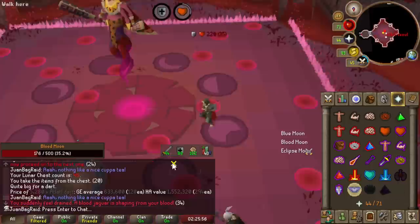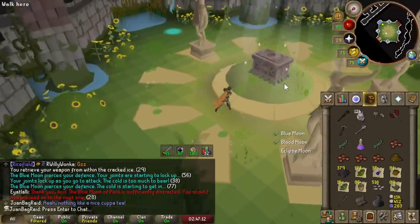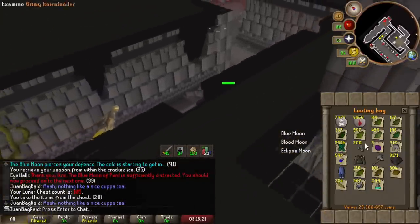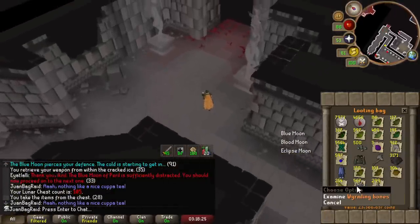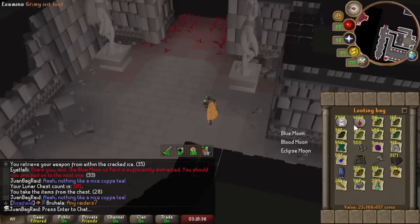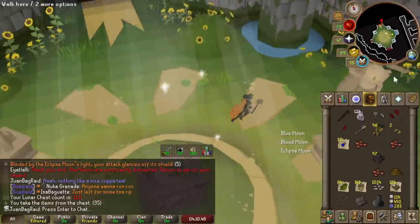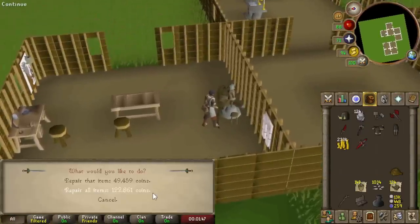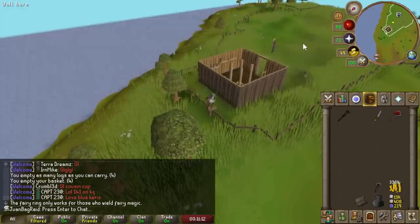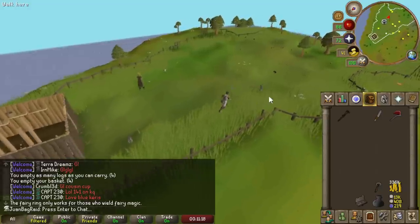I had to tele out - risked it with two food, it wasn't enough. 79 defense! Big milestone: 100kc at perilous moons. Let's look at some loot from the looting bag - seeds I'm already planting, water orbs that'll pair nicely with battle staves, and a lot of harralanders and irit herbs. That wraps up another day. First time repairing the torags - cost like 100k. 72 prayer! We're working on some rumors today to unlock the bird transport to get to perilous moons easier.